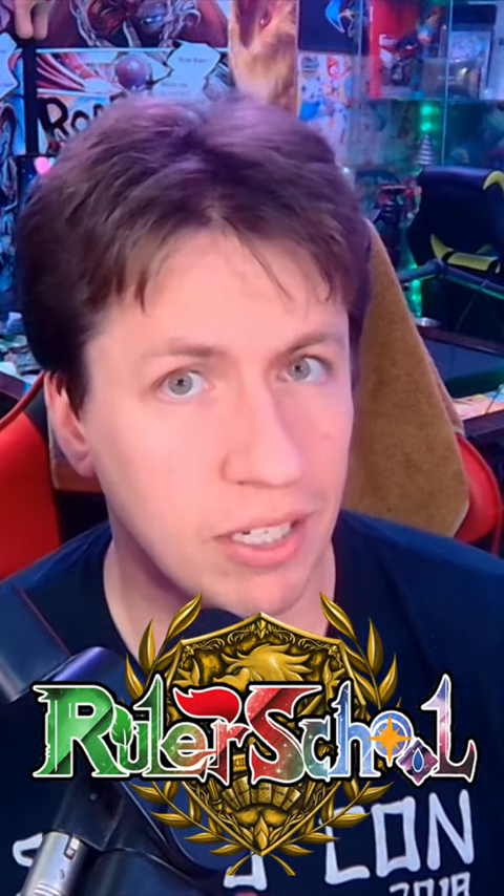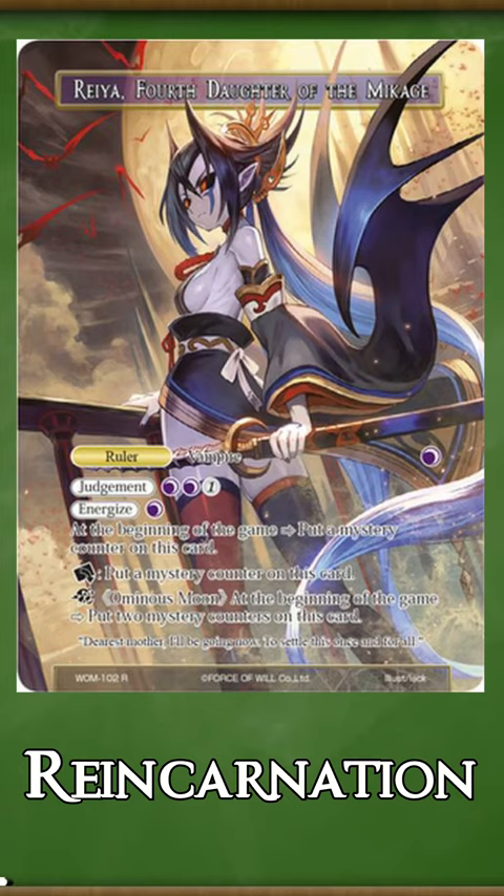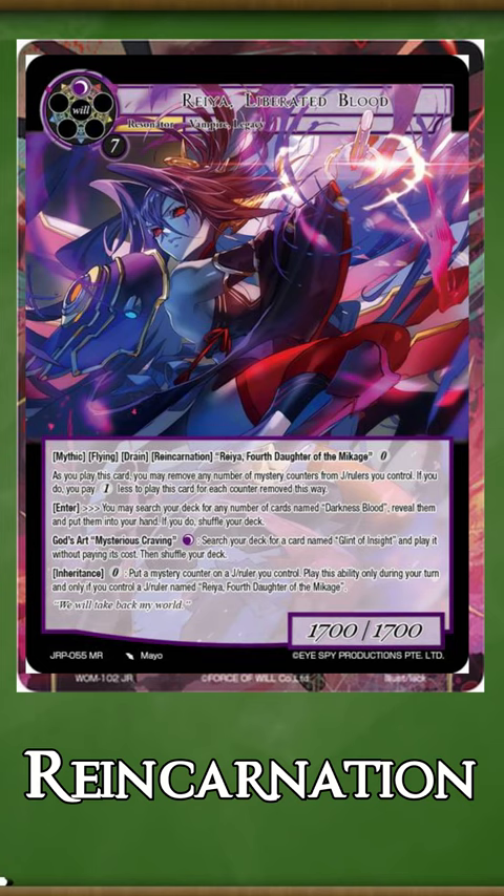Hey there rulers, let's tell you everything you need to know about reincarnation. Whenever the card mentioned by the card with reincarnation enters the field, you can reveal the card from your hand, pay the reincarnation cost, and put it on top of the card mentioned. The reincarnated card then becomes a J-Ruler and gains the names and all abilities of the cards that it was reincarnated onto.